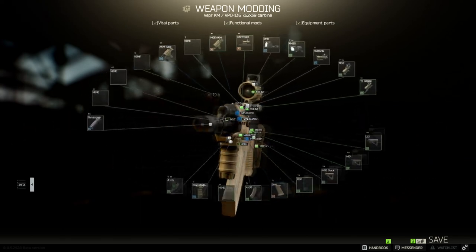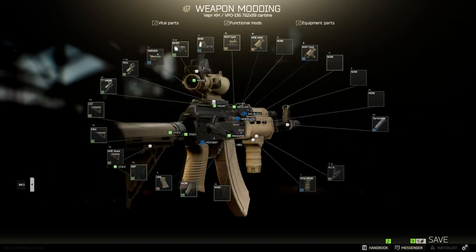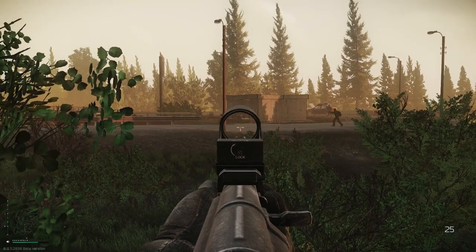The SKS has magazines with 20 rounds, the VPO-136 has magazines with 30 rounds. The main difference between the two guns is basically how you can modify them early in the game.